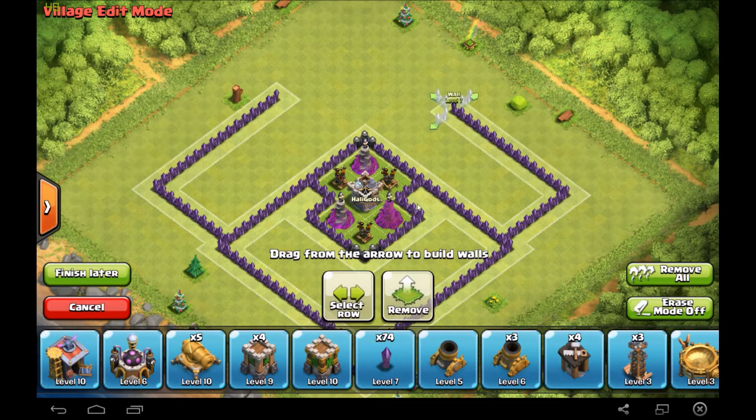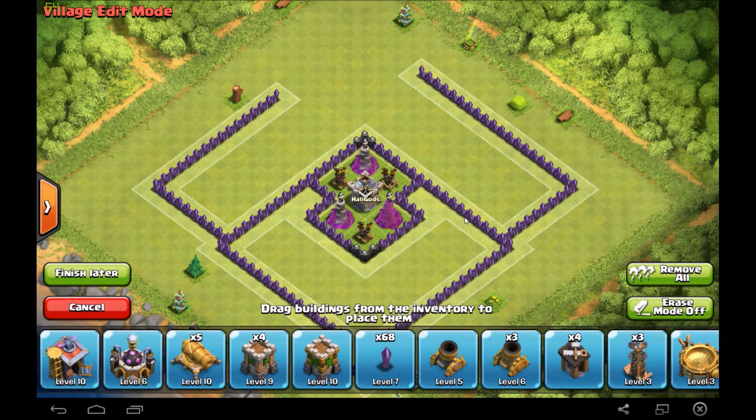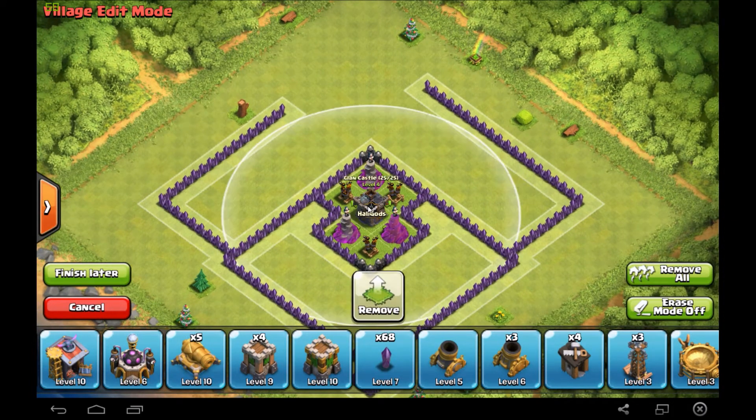One, two, three, four, five — one, two, three, four, five, six — nope, you're getting one bigger. You really want an open setup because you need to build a giant base. Your base needs to be so big that your clan castle troops are unlurable, making it a lot harder for the attacker to beat your base.